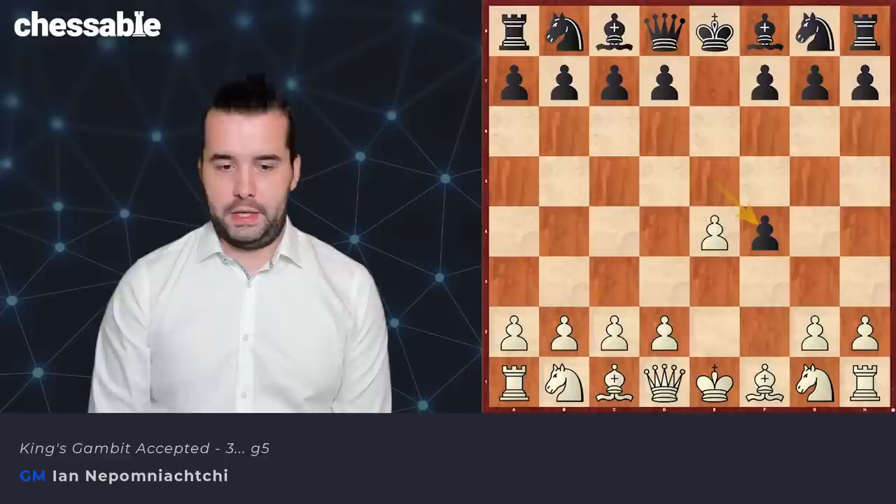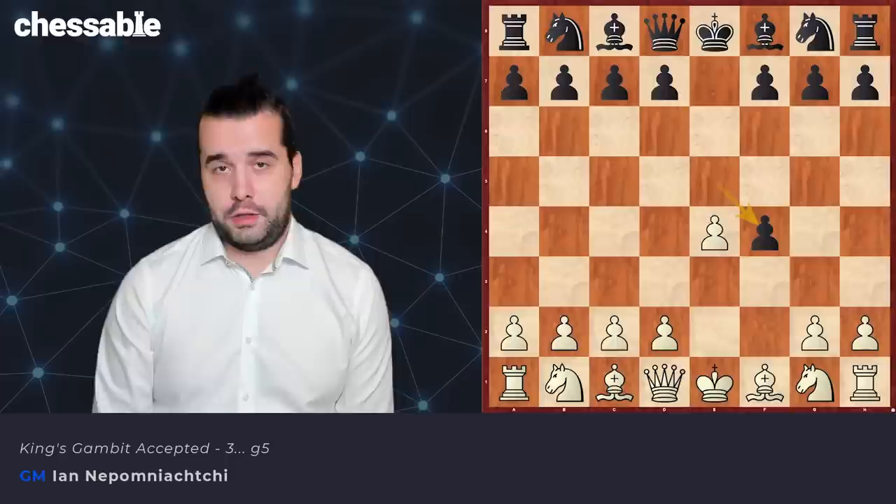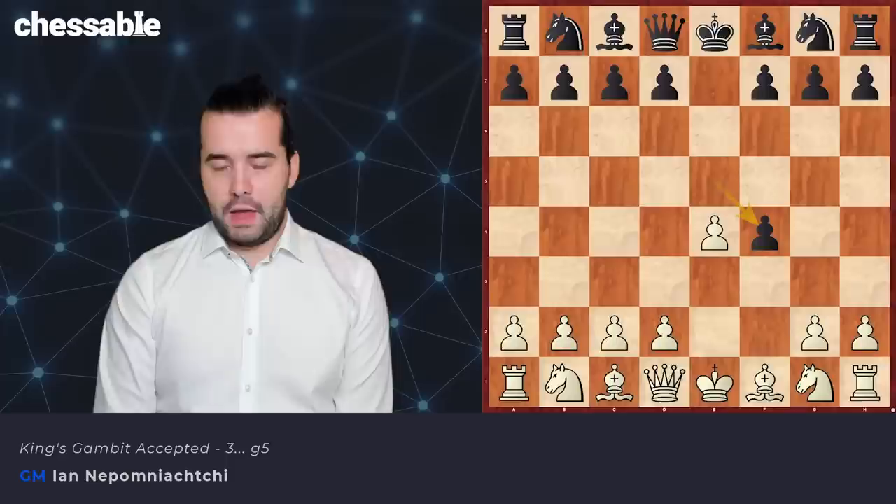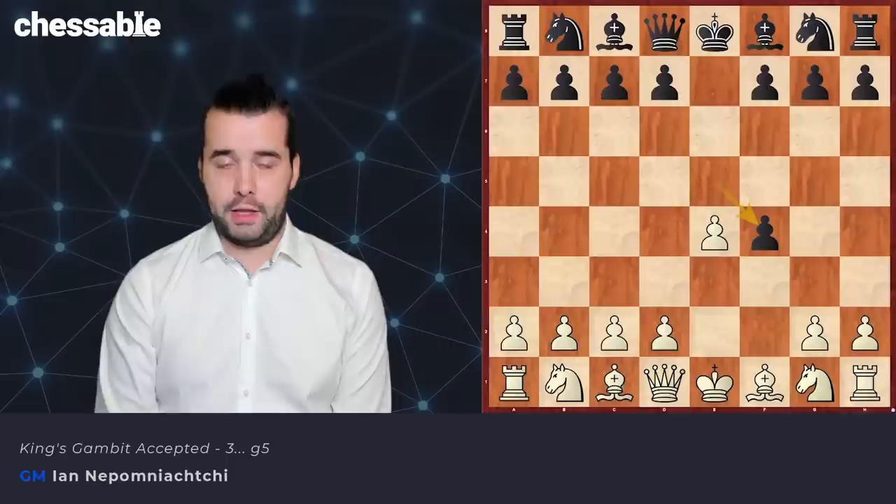First of all, this is the most principled move because the guy gives away a pawn, so why not just grab it for free? And yes, it's really, really difficult to prove that white is okay here. I really struggled to find some normal lines to make the gambit work. And of course, all our problems begin here when our pawn is taken.